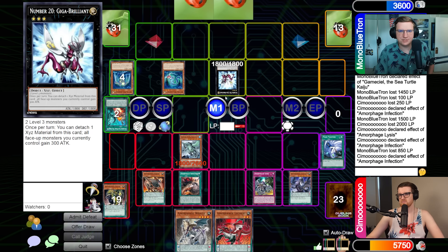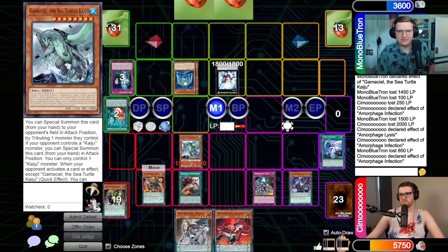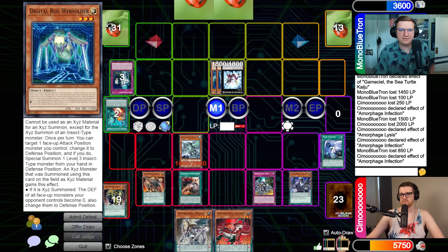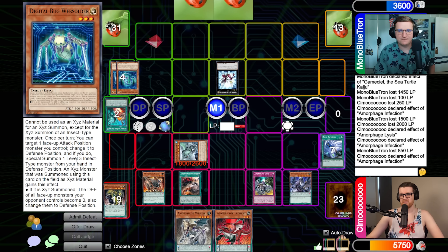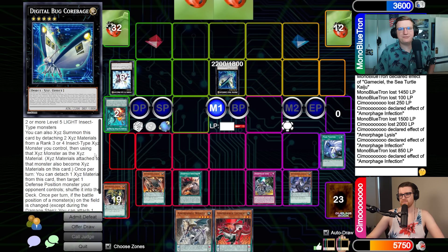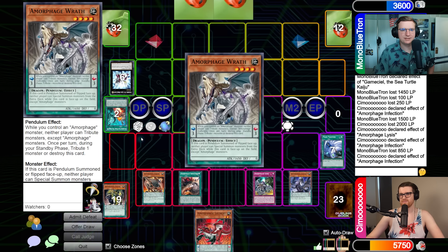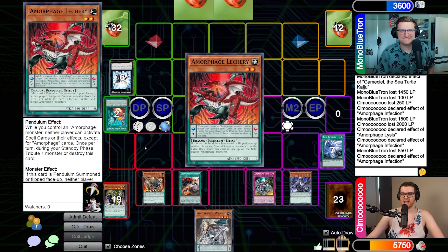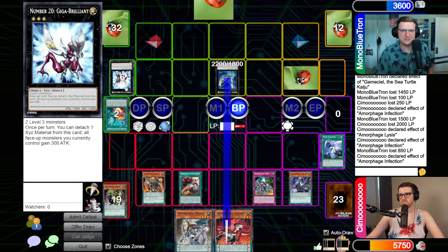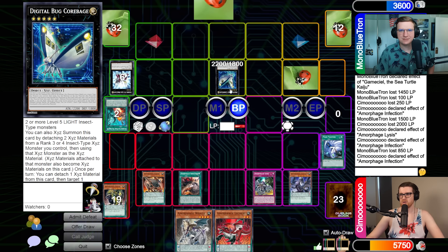This is a mandatory trigger — on Summon, Giga Brilliant is going to switch Gamaciel to defense position. We go Corbage here, and I will detach Giga Brilliant to shuffle Gamaciel into the deck. What did you add off of Greed? I added Wrath. Oh my God. And you know about Letchery, so I have scales. I'm a little concerned about that. Let's just set one, go to combat — we'll hit for 1800 or way less because your stuff's being sunk by four. I take 1800 here.